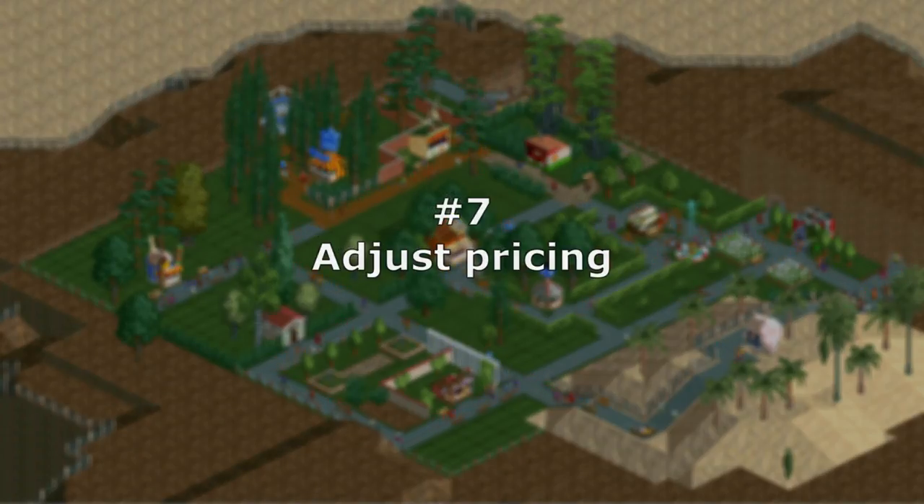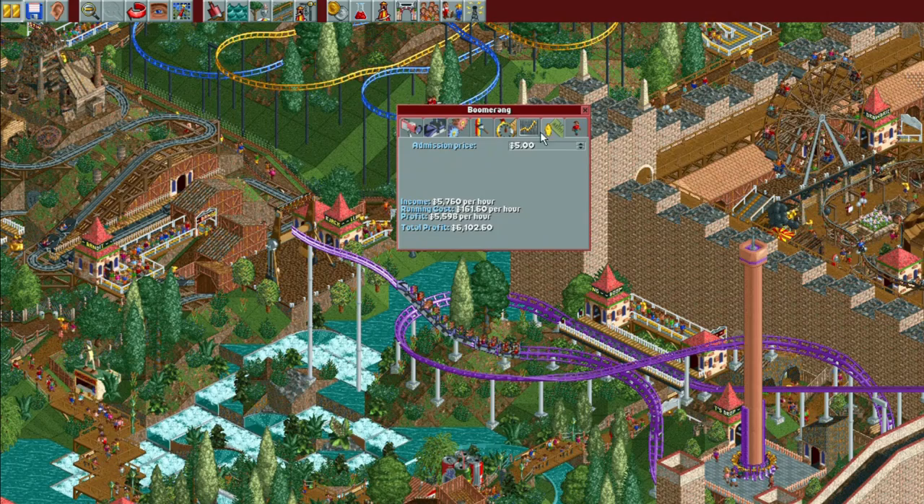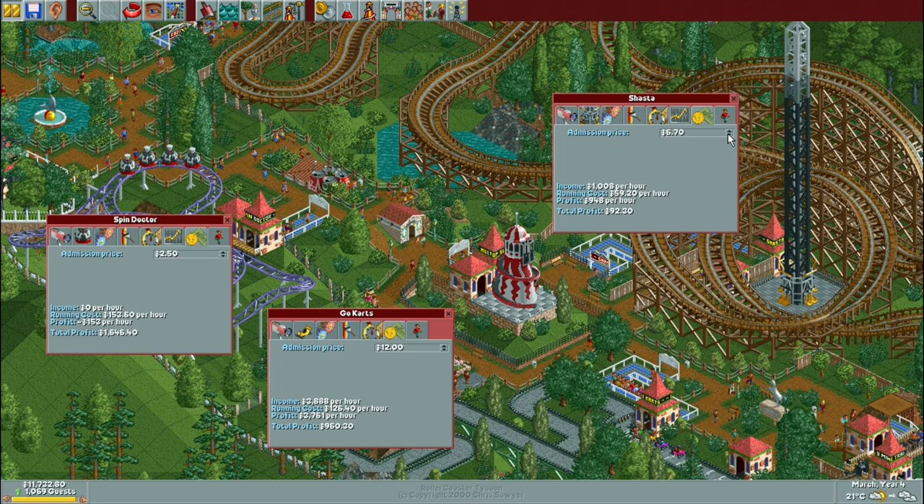Number 7 – Adjust Pricing. This includes adjusting the park entry fee if applicable, the ride ticket prices if applicable, and shops and store pricing. This can also be a real time saver, especially if you're charging high ride ticket prices and need to reduce prices frequently as the rides age.